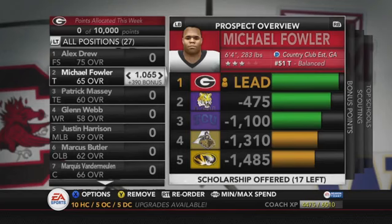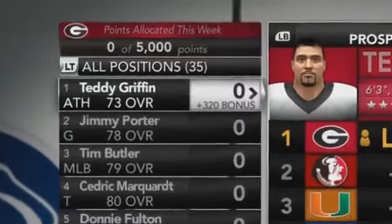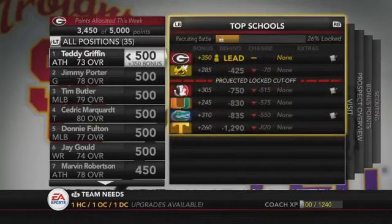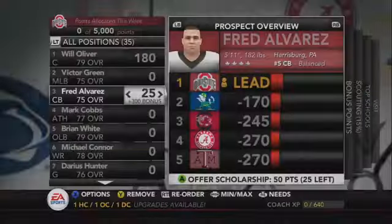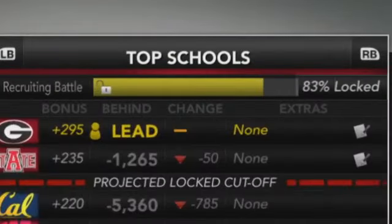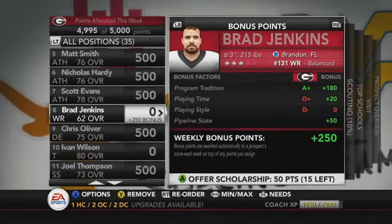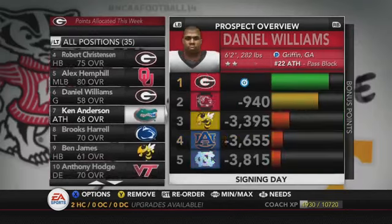Here's something I wouldn't have even thought of myself but it's an excellent idea: complimentary visits and competition visits. If you have a quarterback, a receiver, and an offensive lineman together at a visit, you get a bonus — simulating potential teammates bonding and talking about the team. But if you have four cornerbacks on a visit together, those guys might be on edge realizing they're competing for the same job, making it a less positive atmosphere. I love that this is in the game.